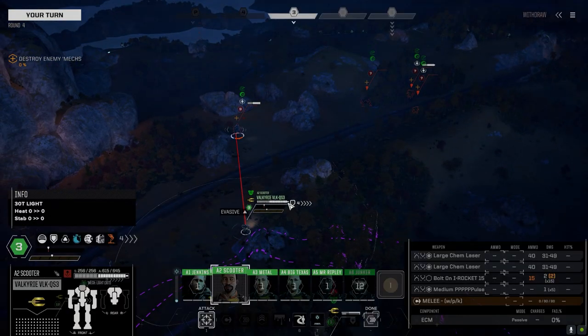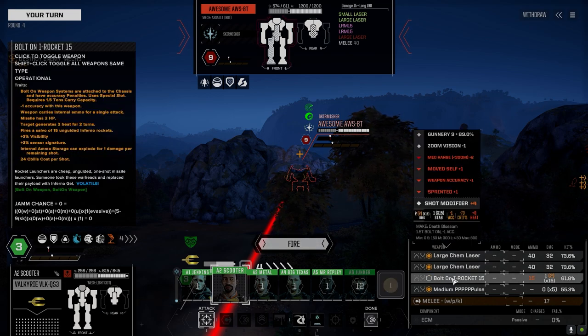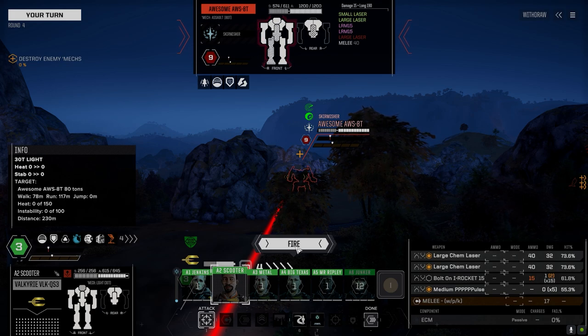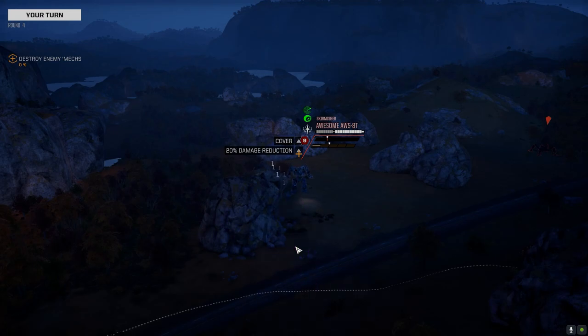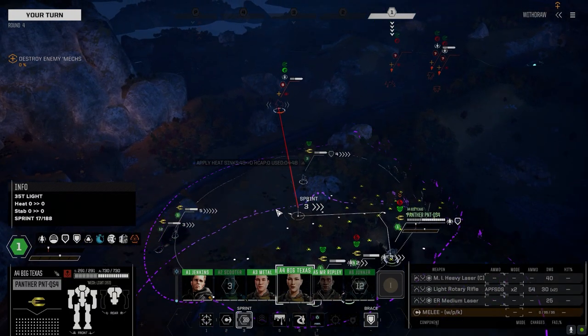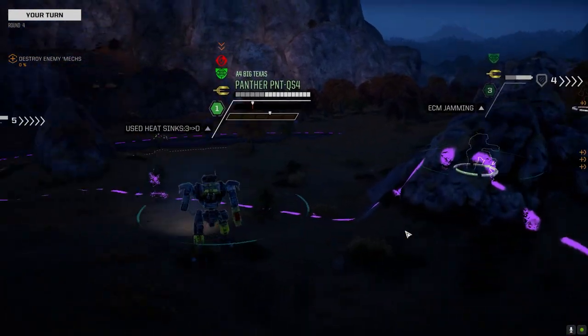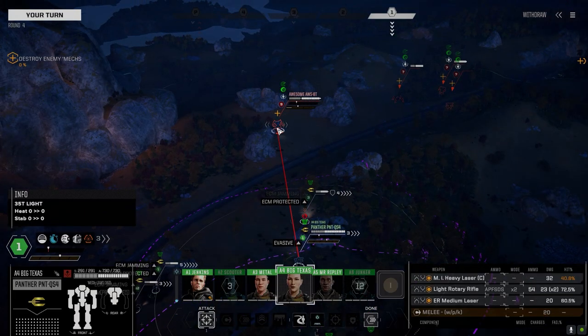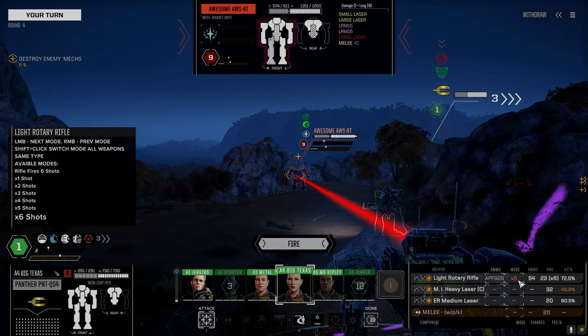This Awesome is too close — let's try to kill this guy quickly if we can. He's the LRM Awesome so it's not that tough, but it's still a lot of damage if it hits one of my 35-tonners. Oh, that was close to a head hit — upper shoulder I think. All right, big sexy, get into here. Let's put the light rotary on AP FSDS full-round shot — hopefully pen some armor here.